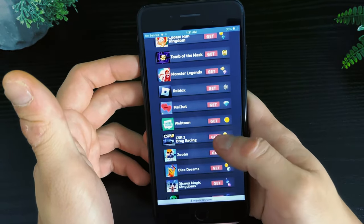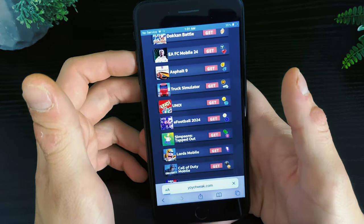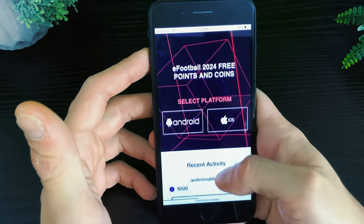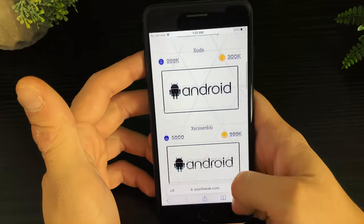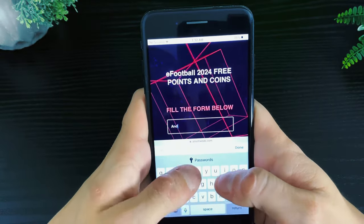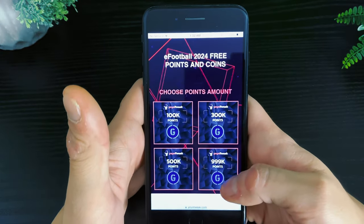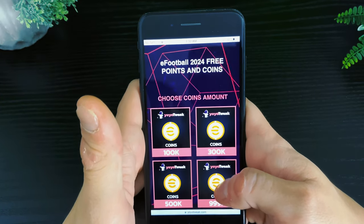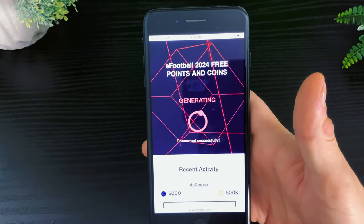Once you find the site, there are a lot of options here. Find eFootball 2024 and click on it, then click Start. We will select the platform we are using — it is absolutely free and you will be receiving unlimited resources. Enter your username, then click Continue. Now comes the fun part: we select the amount of free GP and free coins we want to receive, then click Continue and it will generate.